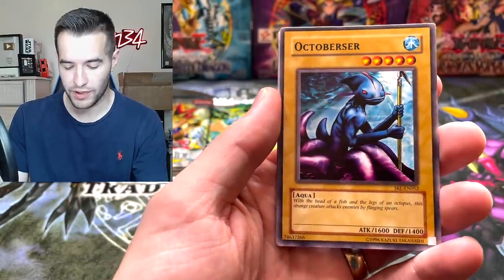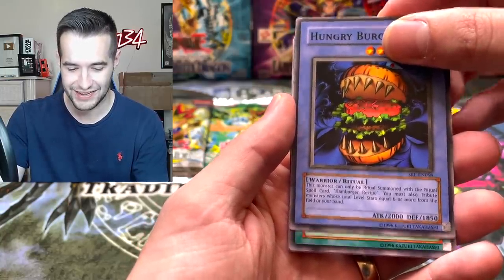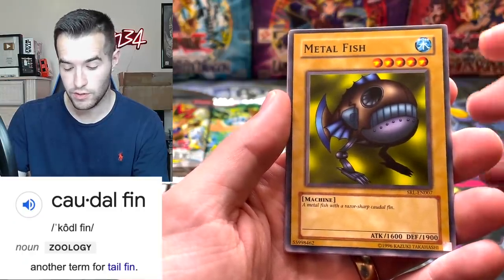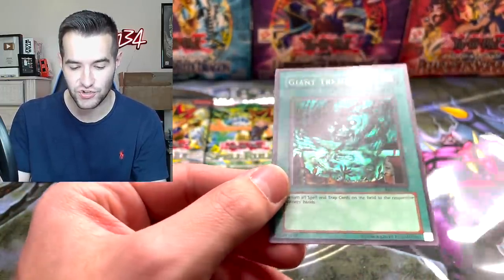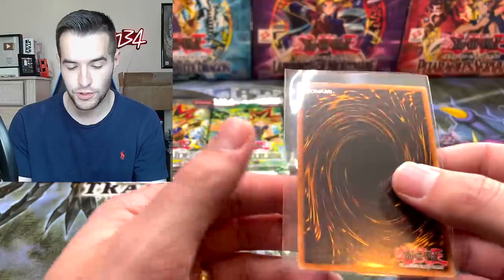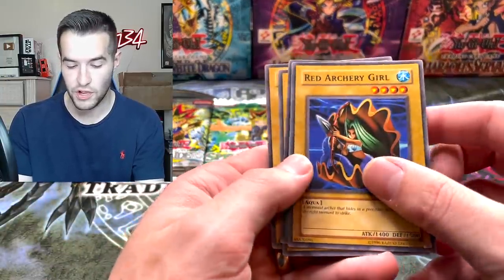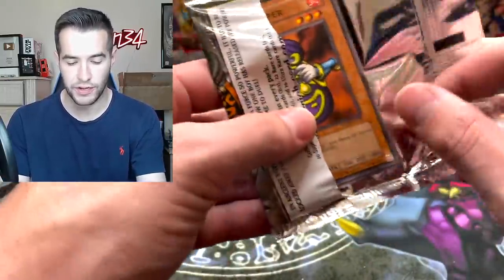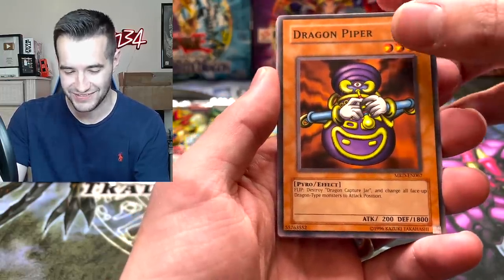We'll save the Blue Eyes - we're gonna get an ultra rare Blue Eyes and a secret rare Blue Eyes, we already got the secret rare. We got the Hungry Burger EN - what a legendary card. The Commencement Dance, the Metal Fish - a metal fish with a razor sharp caudal fin. And a Giant Trunade - we've got a SRL-EN Giant Trunade super rare! That's really cool, our first foil of the video besides the Blue Eyes. It looks like it's in good condition - yeah, it looks pretty good. Then we've got the Archery Girl, Malevolent Nuzzler, Ancient One, and the Firecracker.